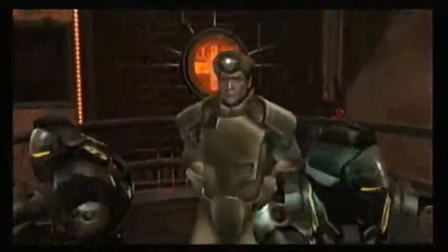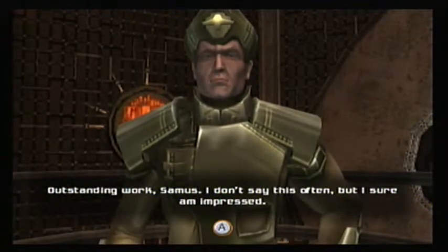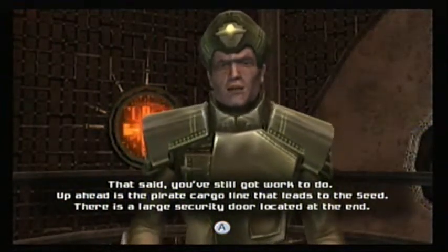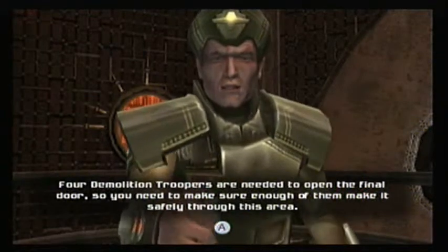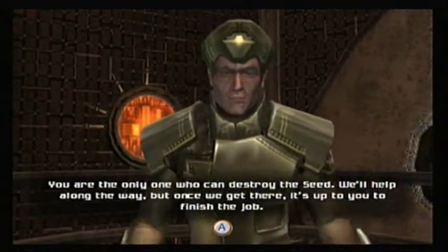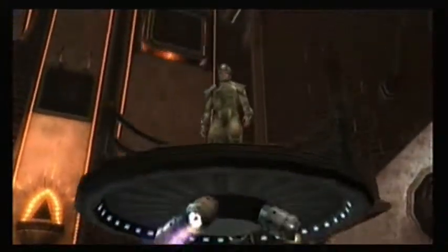Yeah, they really are dropping in on us. Up ahead is the Pirates' line to lead you to the scene. The wide security door will be at that end. Four demolition troopers are needed to open the final door, so you need to make sure enough of them survive through this area. You are the only one who can destroy the scene. We'll help on the way. Once we get there, it's up to you to finish your job. We're right behind you, Samus. Do some damage. Yes, sir.